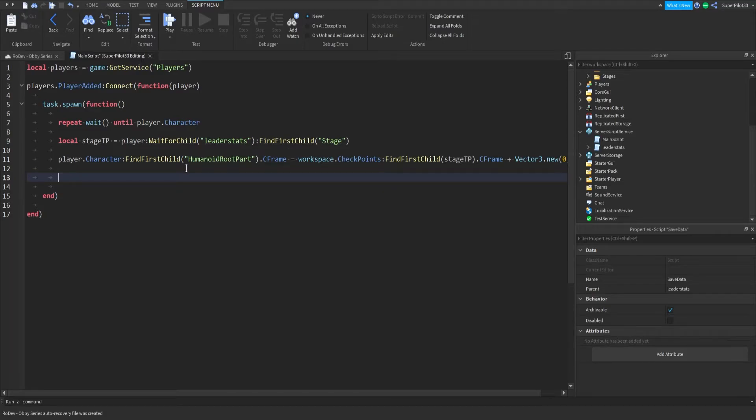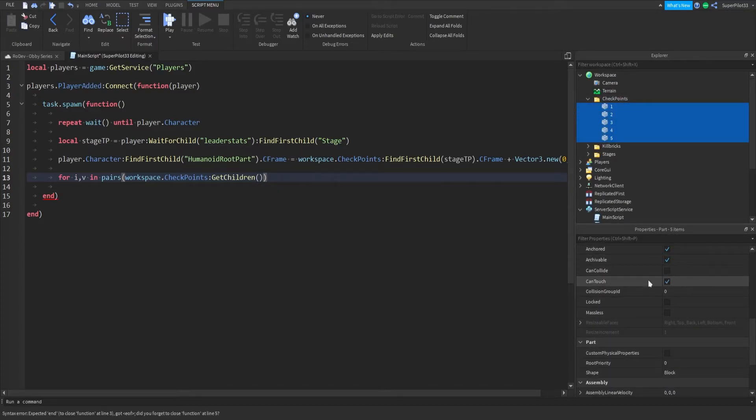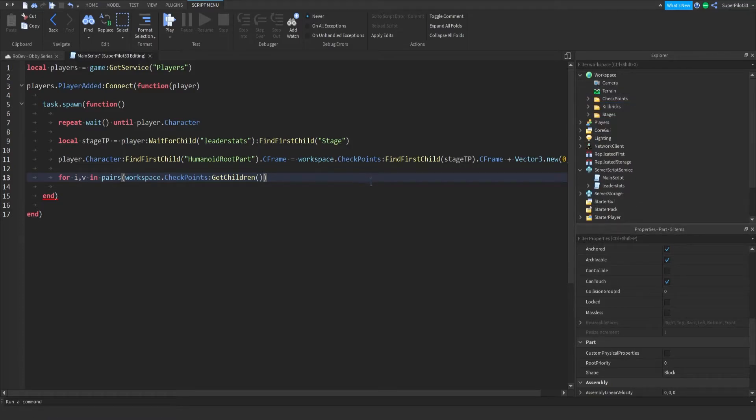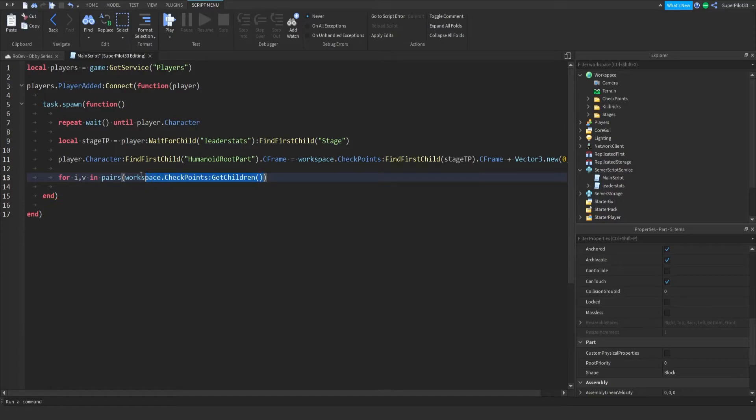So now what we're doing is creating a for loop — for I, V in pairs, and right here we just need to do workspace.Checkpoints:GetChildren(). This is where the can touch property is important — make sure it is enabled for all five of these parts. If the can touch thing is showing up like a little checkered box, just click it to toggle it on for all of them. Click the first one, hold shift, click the last one and it selects them all in between. This returns a table or list of all of these parts. If we hit enter we'll get a do and an end.